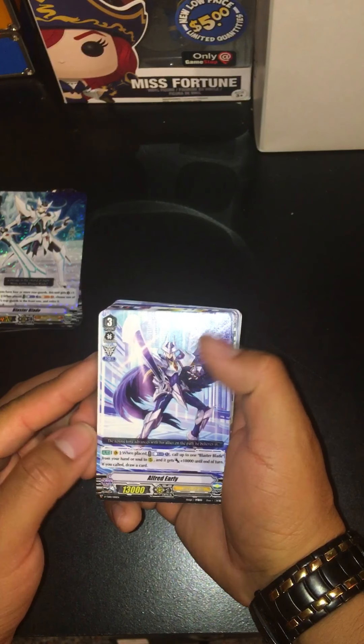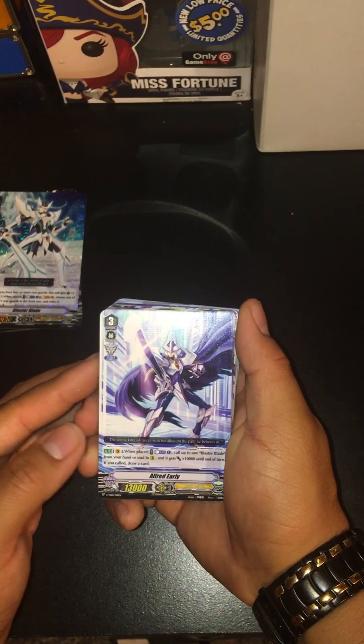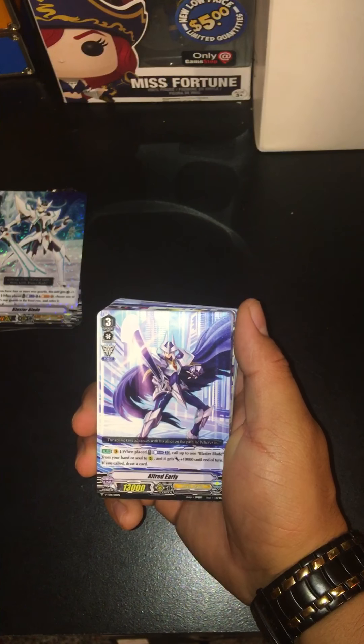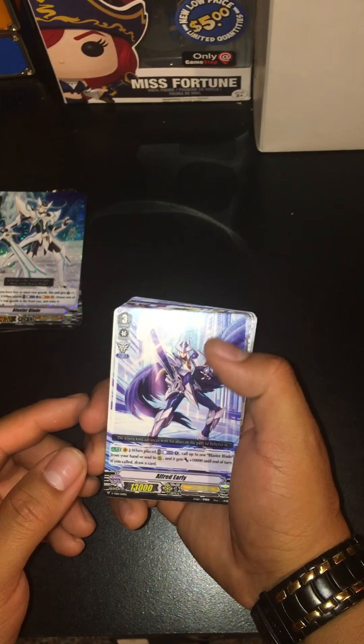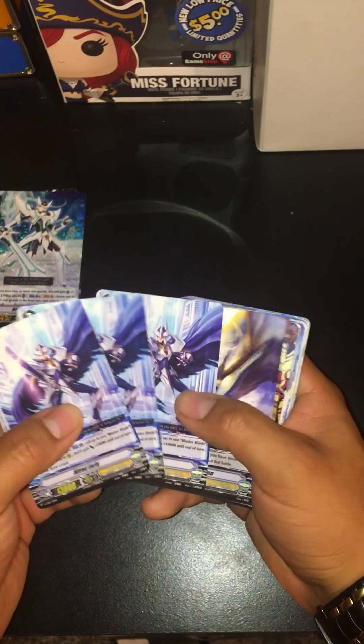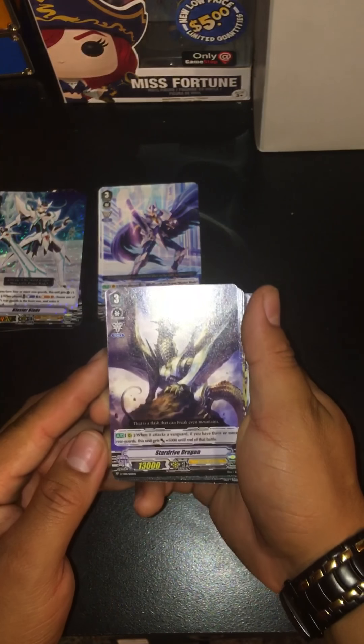Then you get Alfred Early with his new skill — when it's placed on vanguard, call a Blaster Blade from your hand or soul, and this unit gets plus 10,000 until the end of turn. And if a card is called, draw a card. We get four of those; must be in the back as well.